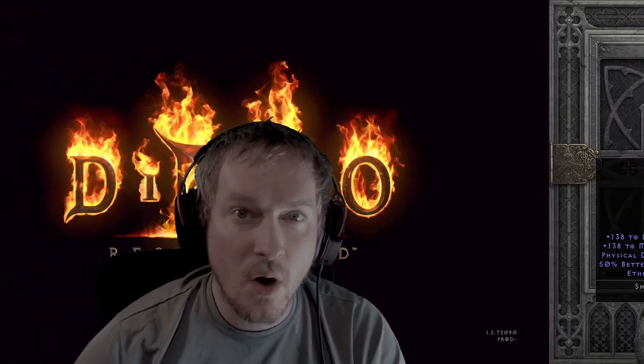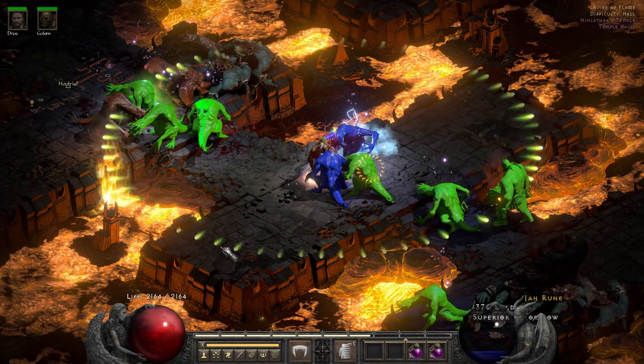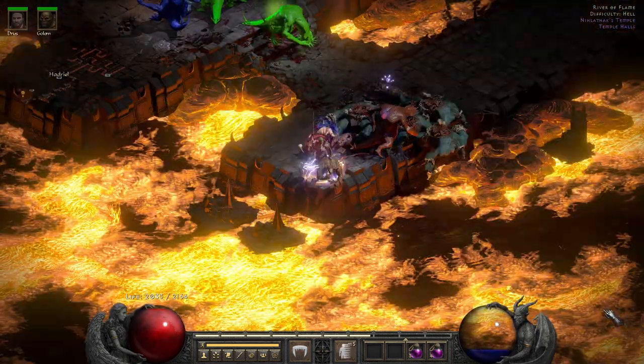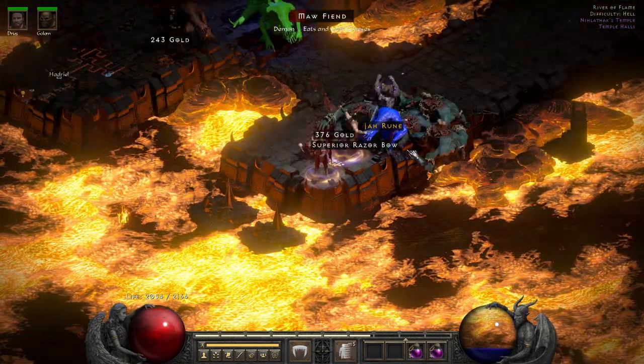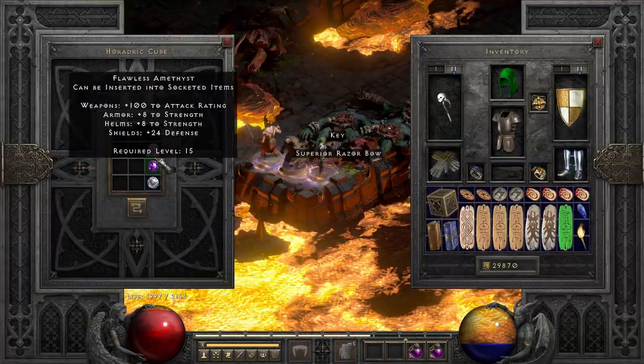I'm trying to finish a D2R grail before D4 drops. I got five items left: Meng'song's, Astreon's, Zod rune, Tyraels, and Earth Shifter. Hopefully we can find some more of them soon, but we found some really great ones in this video. I'm gonna try to front load the video with some of my best drops in hopes that you stick around till the end. But if you do, I have a proposal for you at the very end.